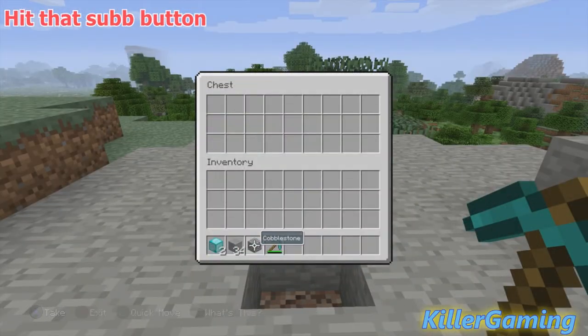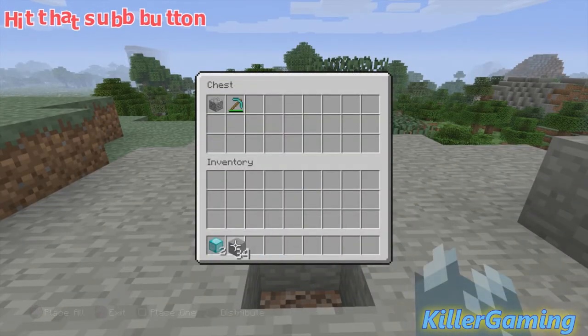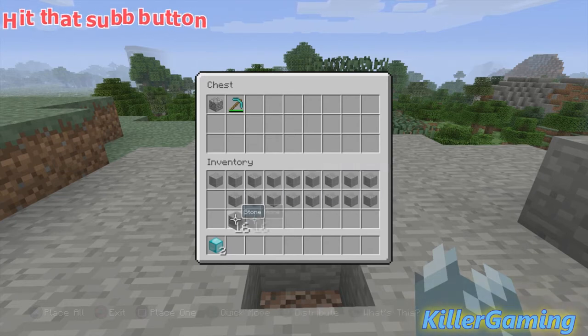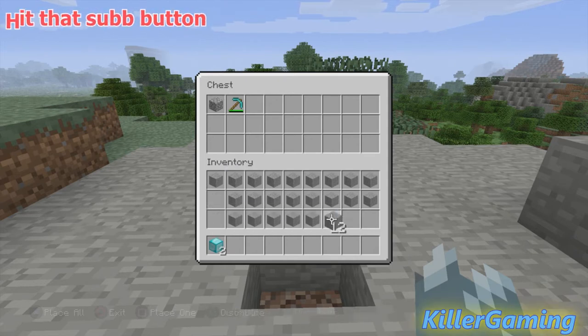Then put the following things in the chest and fill up the inventory completely with items. I'm just going to fill it up with stone, just put it like this. Make sure it's completely full, except we're not going to fill these two slots right here. Everything else has to be completely full.